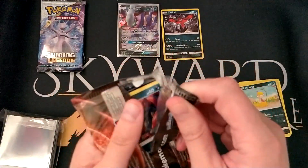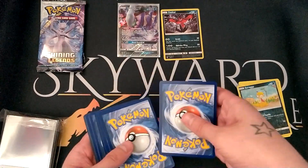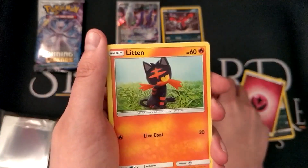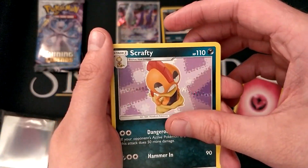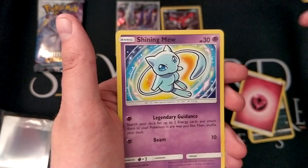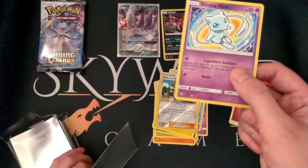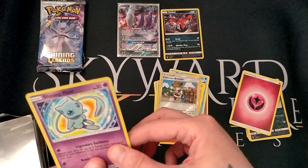Let's do Raquaza next — I would love a Shiny Raquaza card. That was an easy pack to open. Here we go: we have Zorua, Litten, Qwilfish, Shroomish, Golett, Scrafty, Floatzel, Electrode again, reverse holo Pokémon Breeder. Yes — look at that! Guys, I haven't had a bad product for you yet — we have a Shining Mew! Let's sleeve that bad boy straight up.